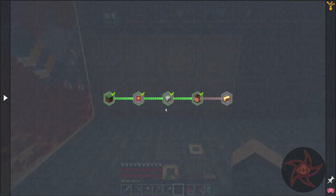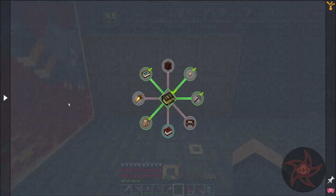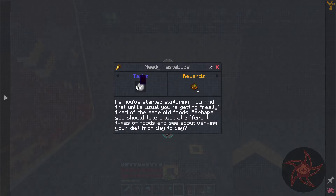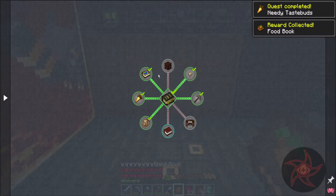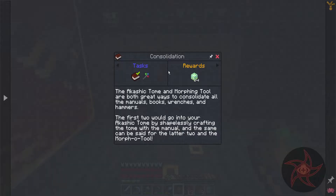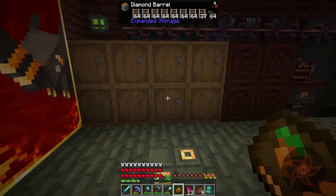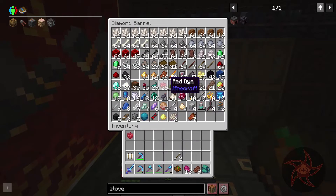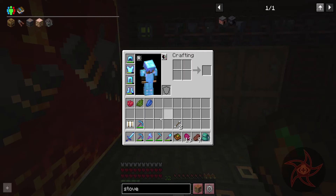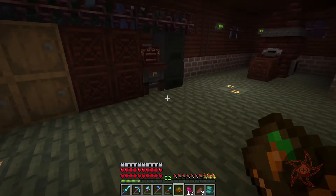Quest wise I don't think I'm gonna be working on a whole lot right now. I never did claim the food book - don't really need it either. I still need a morphing tool for consolidation. I've got red dye, green dye, and blue. I'm not going to work on a quest and then immediately start doing one.